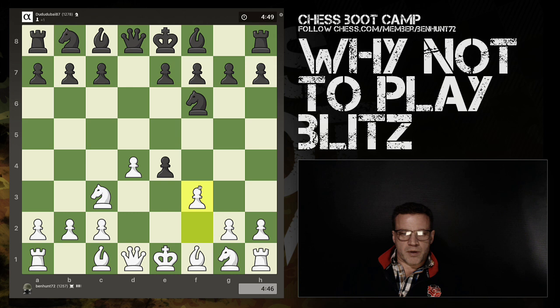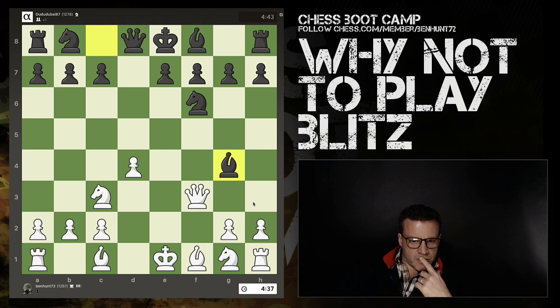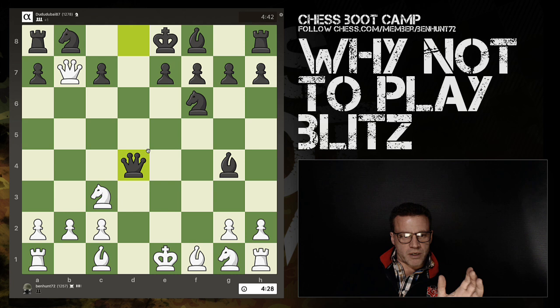Okay, we're going full-on Rider Gambit now - I know what I'm doing here. I've deliberately hung that pawn - this is the Rider Gambit. So what I wanted was for the queen to take there.